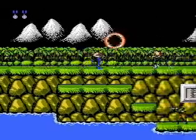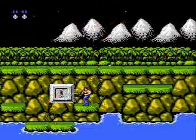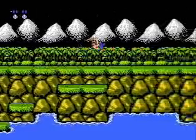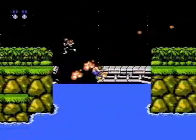Stage 1 starts nice and slow, so time for you to learn the game basics. Flying capsules as well as the metal boxes contain weapon upgrades, so grab them if you can. Remember that if you lose a life, you lose your current weapon. Jump down here and continue through the water.